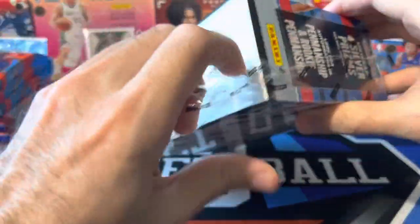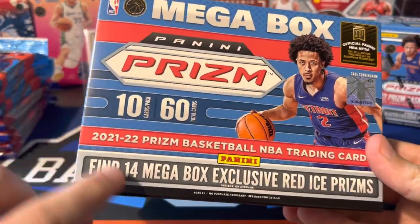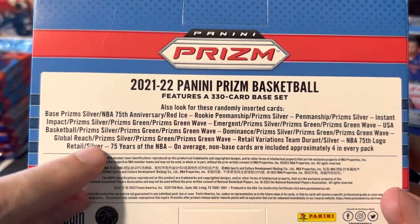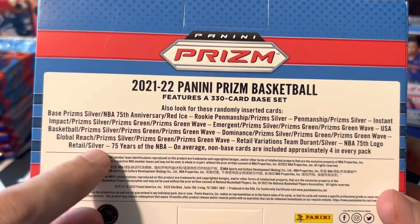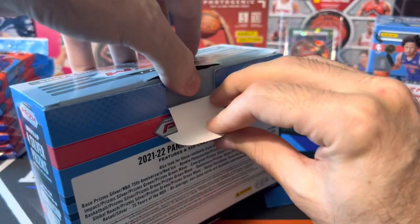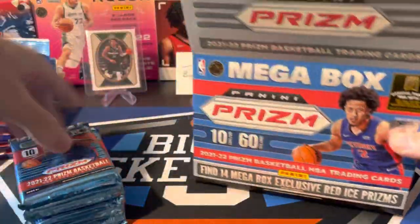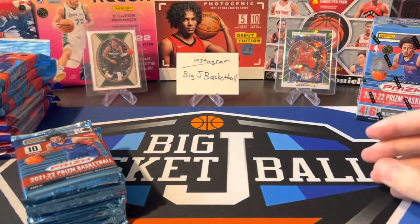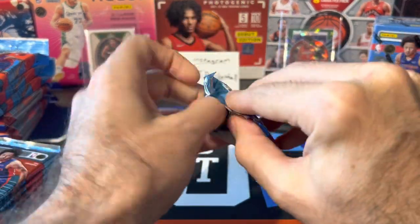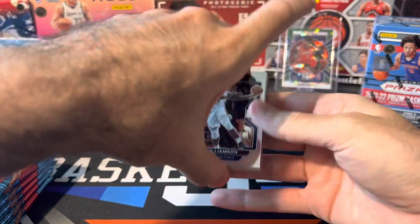We ripped one mega box before and it was so bad, so let's start with this one — hopefully that last one was an aberration. We didn't get any red ice rookies in the entire box, which seems kind of impossible but it definitely happens. So hopefully we have better luck out of this one. 60 total cards, 14 red ice prisms. I would love to see one of the NBA 75th logo silver parallels — those are pretty rare even in retail.